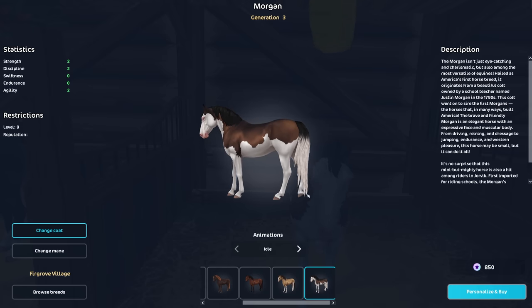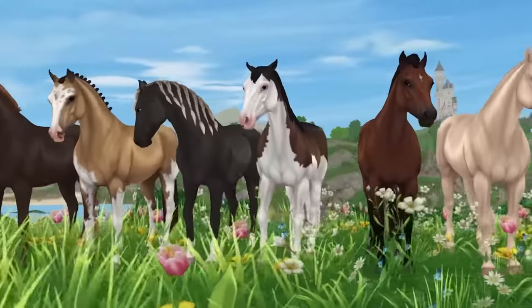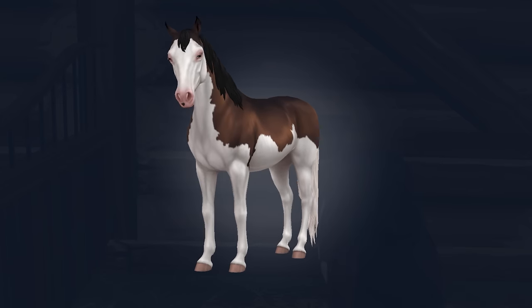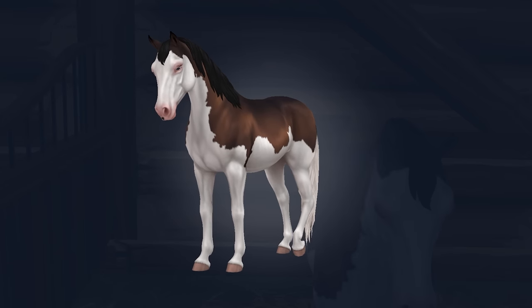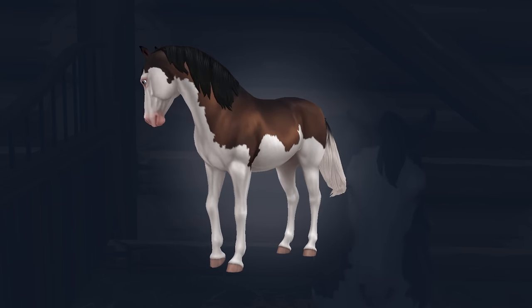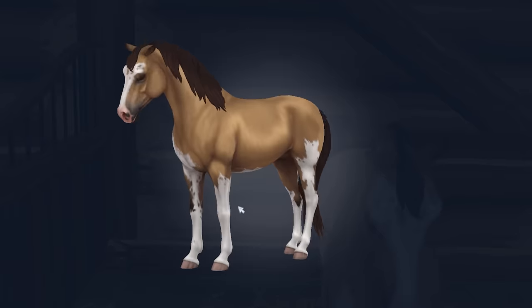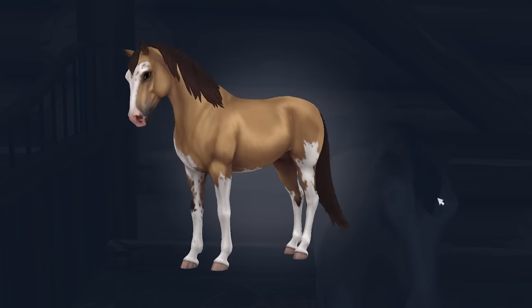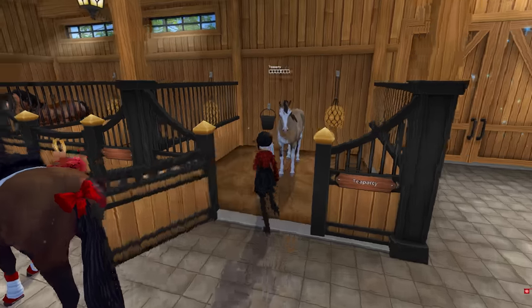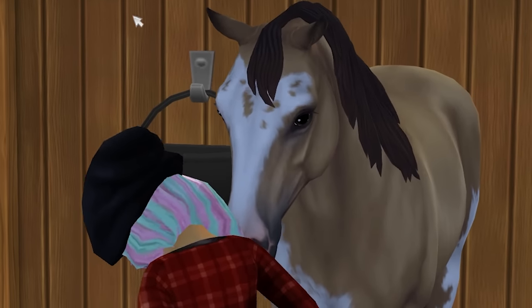These horses are deceivingly adorable. At first when I saw them in Star Stable promos, they kind of looked like just your average horse, but they are so cute when you see them in real life. They just don't translate in Star Stable promo pictures as cute as they are in the game. I already picked one up — this one right here. This is Tea Party. Look at how cute Tea Party is. The horse actually has two different color eyes.